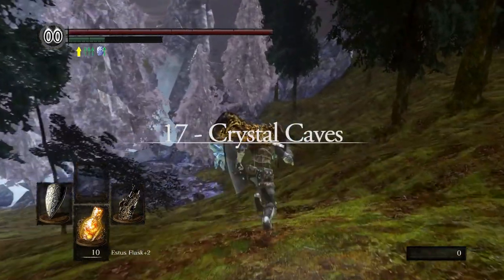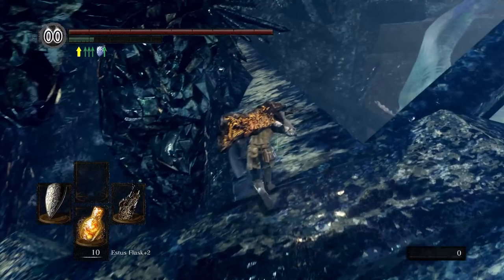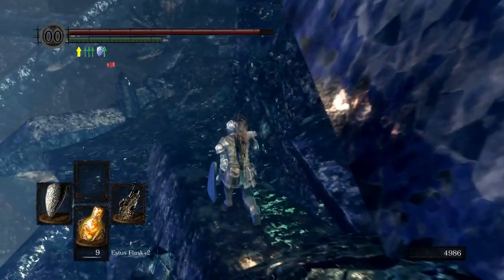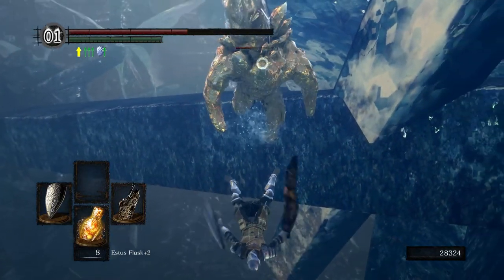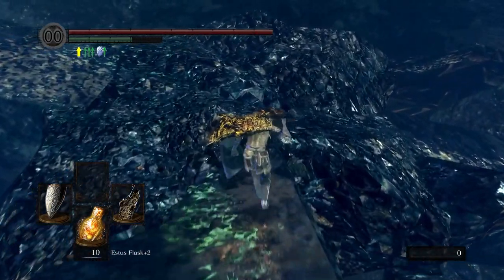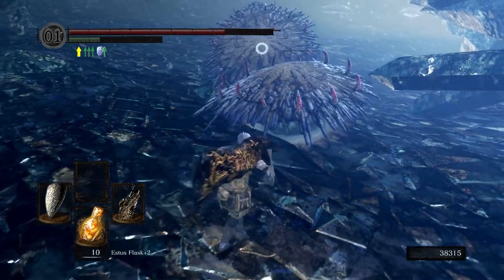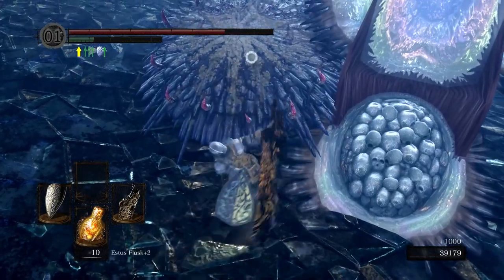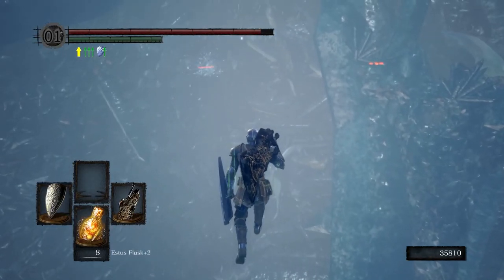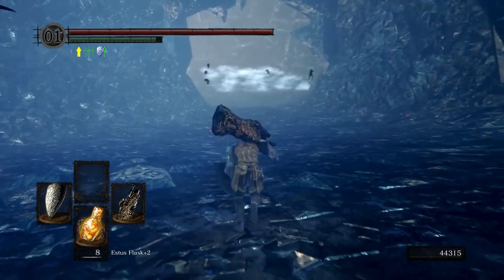I went back and forth on whether Crystal Caves should be above or below the Duke's Archives, but ultimately I preferred the shorter experience it offers. Yes, the platforming absolutely sucks, and if you don't know about the invisible bridges you're not going to have a good time — it's very easy to accidentally slide off platforms. But it's so pretty. In terms of aesthetic, this is one of the strongest areas in the game. It has a nice variety of enemies with Crystal Golems, some docile Moonlight Butterflies, and of course the giant clams, which can drop purging stones useful for the boss fight against Seath.